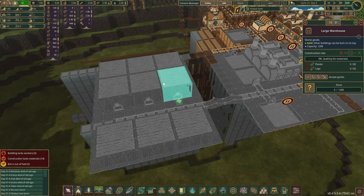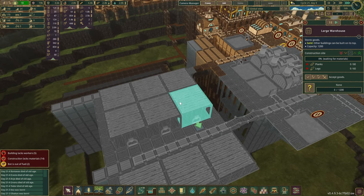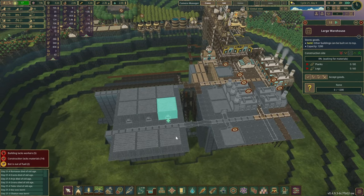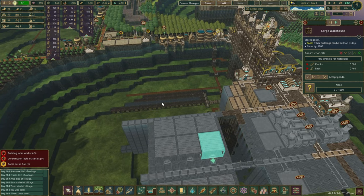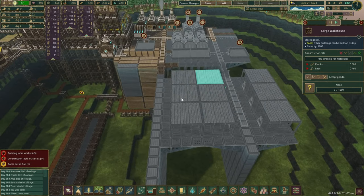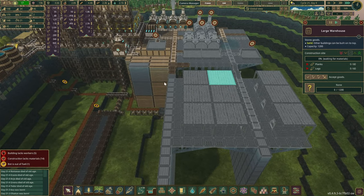All right. So next thing, we have the large warehouses. Now with the assemblers, I was kind of thinking we have this clockwise movement for resources — but then I realized that the pots are the end result. So all the warehouses that are going to be on this side — everything to the left of us — if we use these three, that should be like the raw materials.